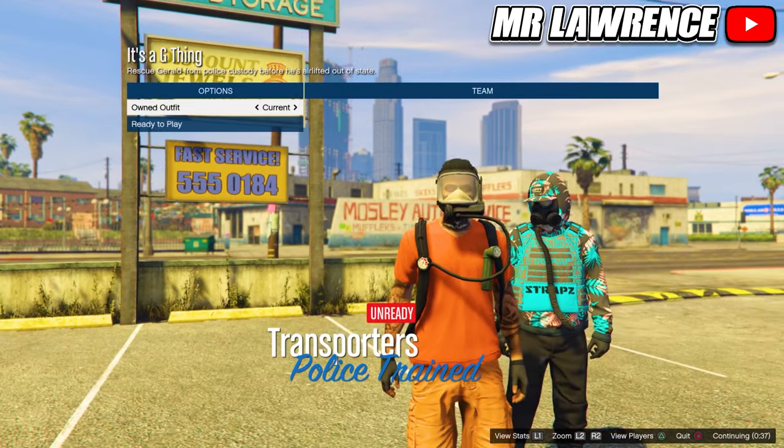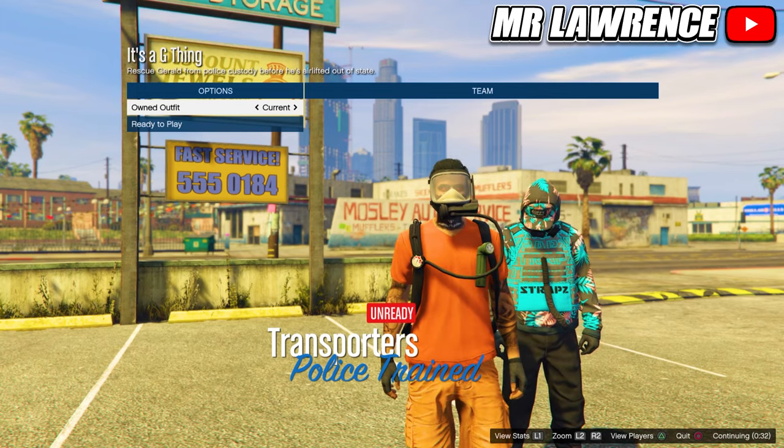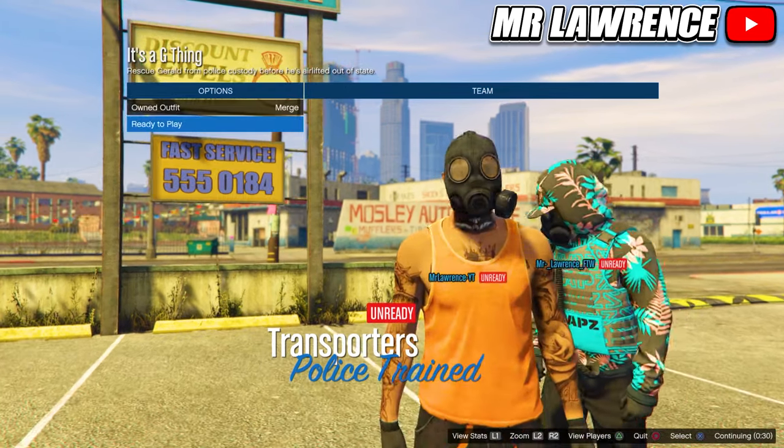When you are on this screen, go once to the right or left. If you saved your outfit in the first slot, go once to the right. If you saved it in your last slot, go once to the left. Then ready up.